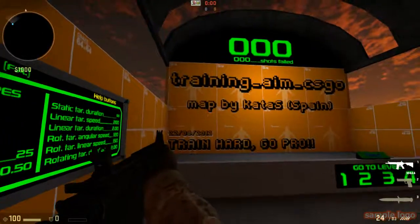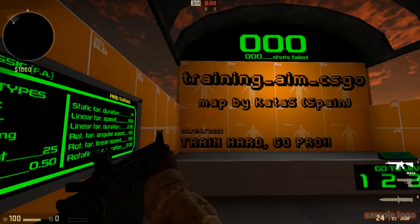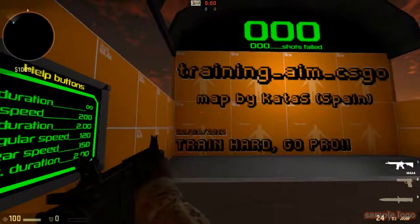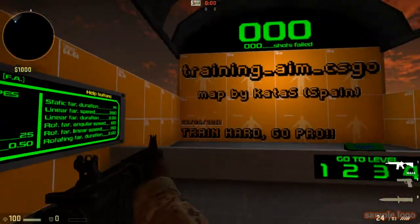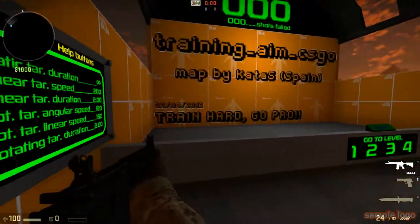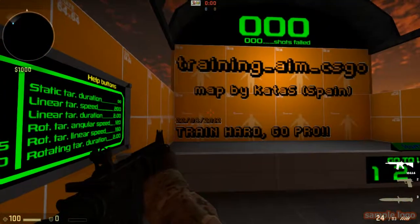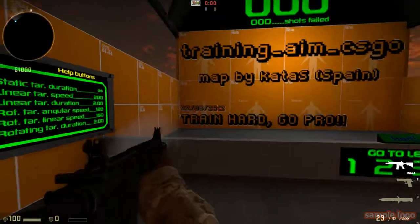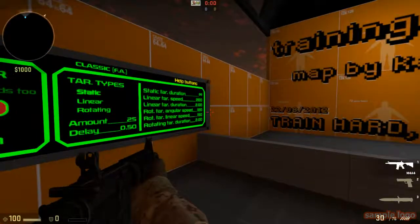Keep in mind — bullets can visually appear to hit the target but not register. You'll think 'I saw the bullet going in, why didn't it break?' That's just 64-tick for you. This will happen in competitive too: you hit something clearly and it doesn't give you the headshot or register the hit.